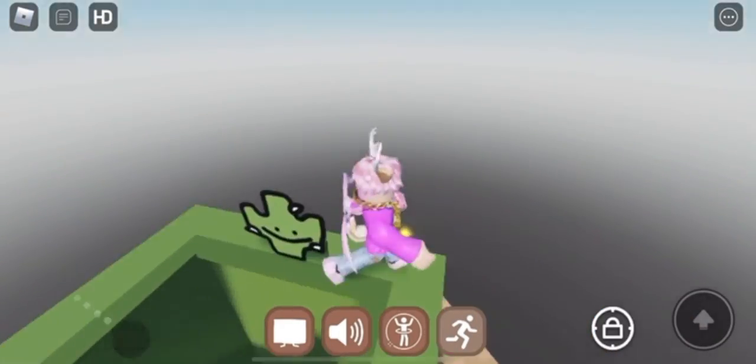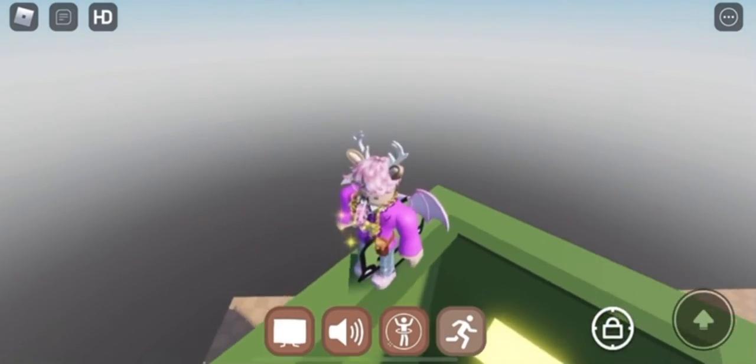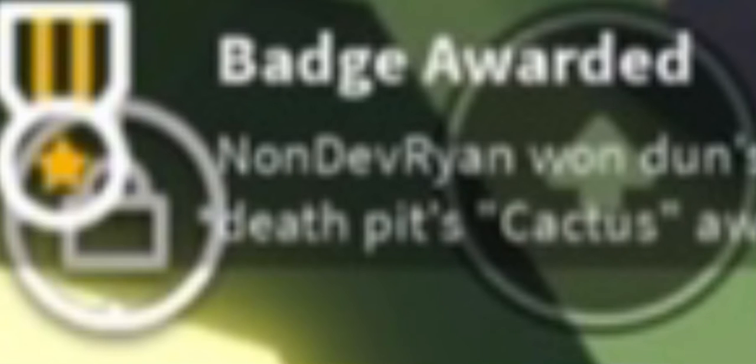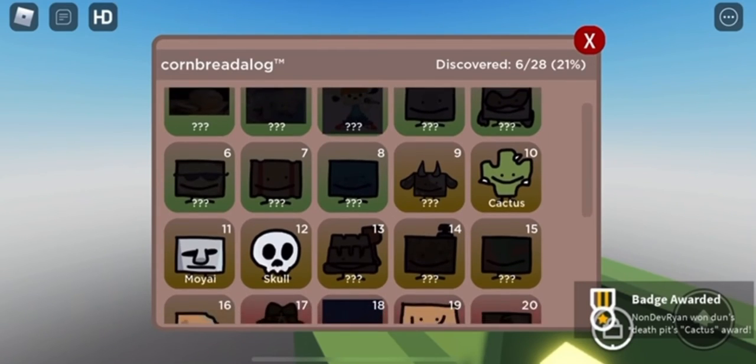So once you get up, you need to touch it to claim it, and boom — at the bottom of the screen. Give it a second, it should now appear right now. And it should now appear in your decks as the medium category.